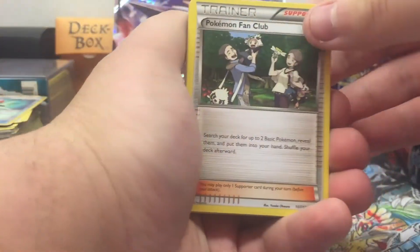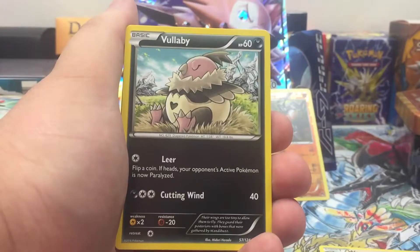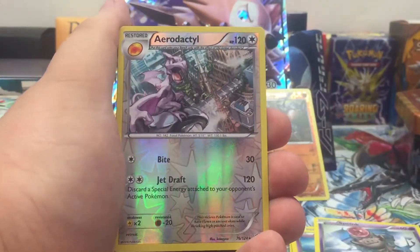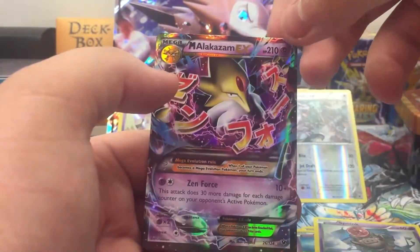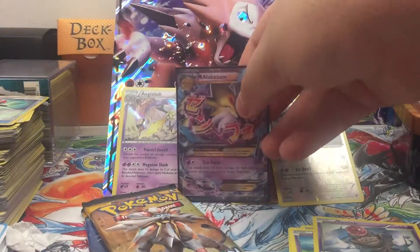Here's a code for you guys if you want it. We have Pokemon Fan Club, Wormadam, Zygarde, Volcanion, Larvitar, Cottonee, Koffing, Spoink — reverse is an Aerodactyl — so we got a reverse rare and a rare. Hey, it's an Alakazam — Mega Alakazam EX! Nice! I'm happy we got at least an EX. I would still like a Break though.